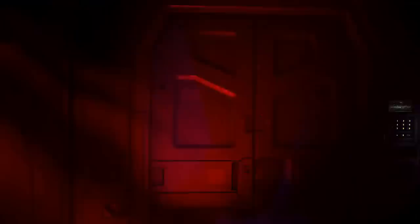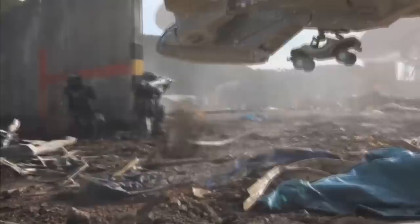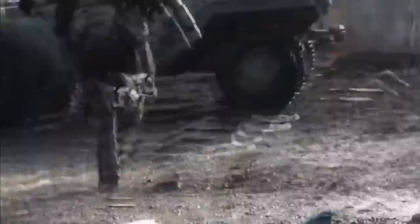The troop bay is outfitted with seating and overhead storage, with concealed compartments under the seats and under the deck itself, and a vacuum-rated double-hinged troop bay door at the rear. Directly behind and above the troop bay is a magnetic and hard-point attachment cradle for various additional attachments including Warthogs, Mongooses, Scorpion main battle tanks, weapon capsules, and extended troop bay modules.